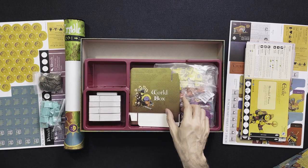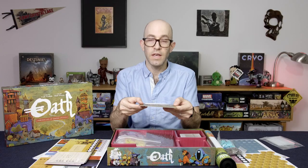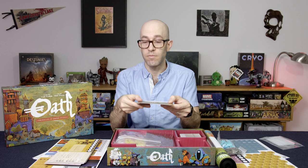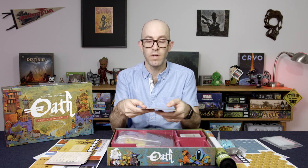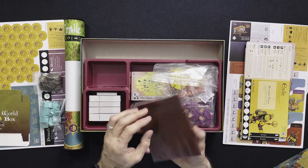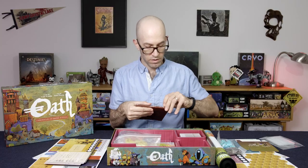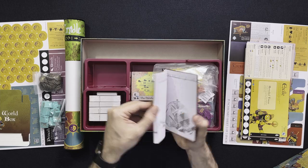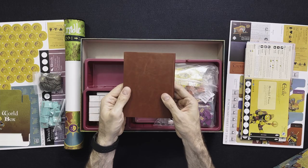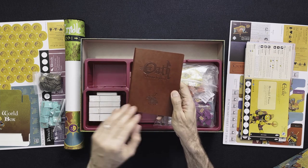And some ziplock bags. This is the world box — so at the end of the game you actually store all the cards in here so that when you begin your next game this will be where you start from. The Oath Chronicle book — this was a Kickstarter exclusive where you record your victories. Very nice.